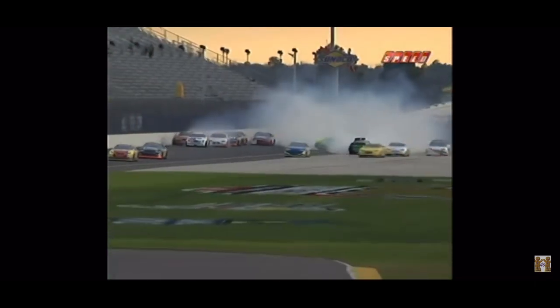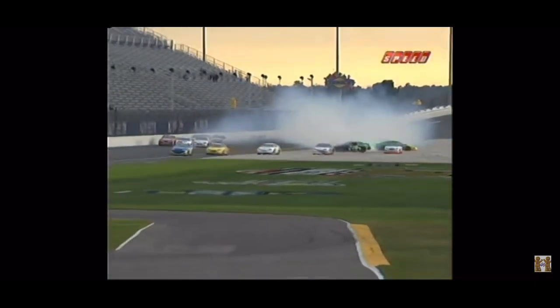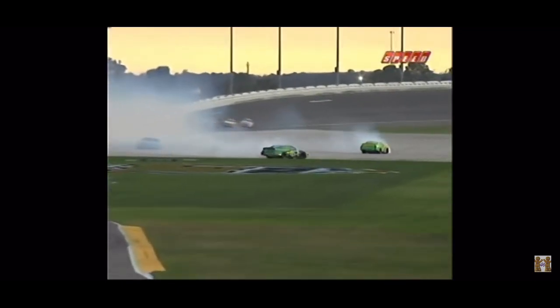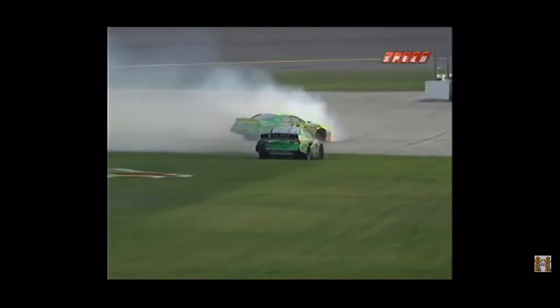He'll just make contact with the 65 of Justin Marks. We saw the 99 for a second making some contact with the outside wall. There's Matt Carter on the outside, right up against the wall.